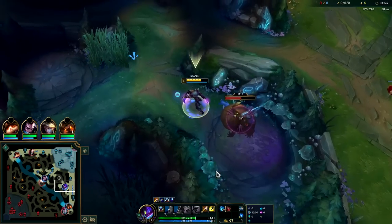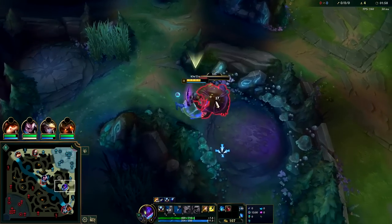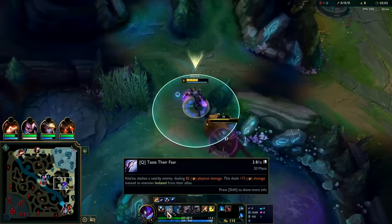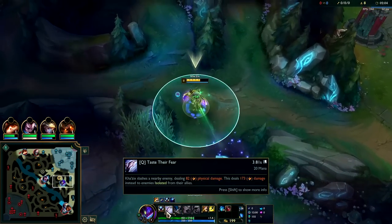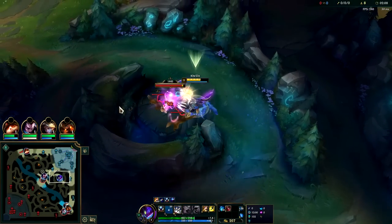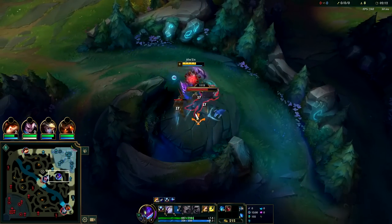Shyvana's kind of nuts. We're immediately going to W on hitting level two — we want to get that on cooldown. W is a big source of damage, it's more damage than an auto, and it's also a heal which is nice. Auto and Q together give us huge isolation damage from our Q on any isolated enemy.